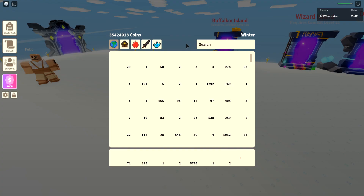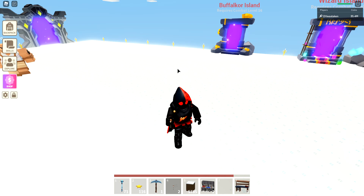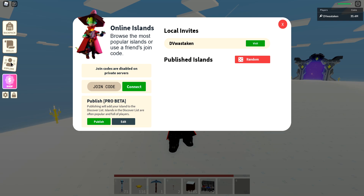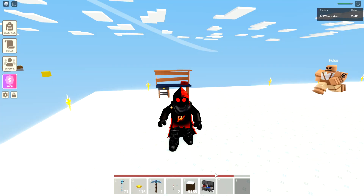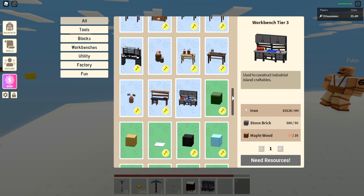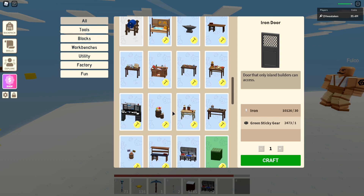First up, I'm going to show you some workbenches. Last time we were just with tier one; today I'm going to show you tier two and tier three. Tier two is basically the next workbench you're going to get. You can actually skip this altogether by going to a published island and using a tier three workbench there to craft yourself a tier three. Tier two does unlock a lot more options — more blocks, iron doors, and all kinds of stuff — but tier three is the next one up, and this one is really limited.